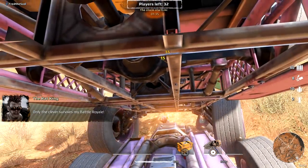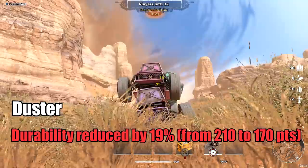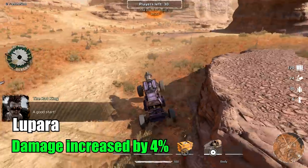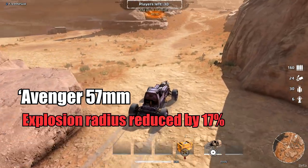So besides Battle Royale mode, we actually have lots of buffs and nerfs. Let's begin. Duster Cabin: Durability reduced by 19%. Lupara — that white shotgun — Damage increased by 4%. Avenger 57mm: Explosion radius reduced by 17%.